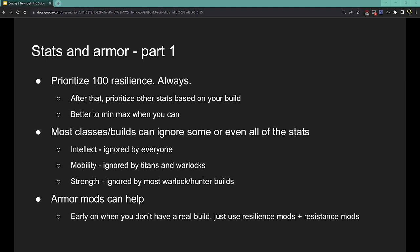Next, stats and armor. The most important piece of advice I always give new players: get 100 resilience score, always. Resilience in PvE gives you damage reduction based on what tier you reach. Tier 10 resilience is a 30% damage reduction, and this stacks with any other sources of damage reduction. In PvE, the most important thing is to stay alive — it doesn't matter what your build and weapons are doing if you're dying. So 100 resilience is by far the most important stat and should come before any other part of your build. You should never sacrifice this, especially as a newer or intermediate player.